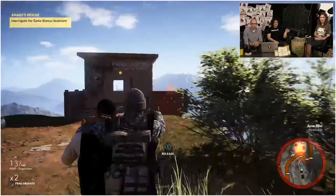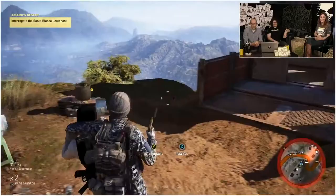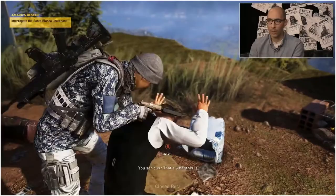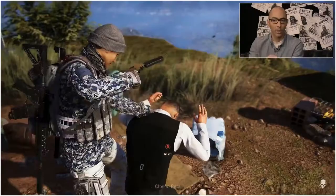When you grab an enemy like this, you can drag him around. Once you're done with that, you can interrogate. When you interrogate, you learn more information about the mission — in this case, more information about another story mission. With some other people you interrogate, you can earn rebel respect and also learn about the location of skill points and other resources.